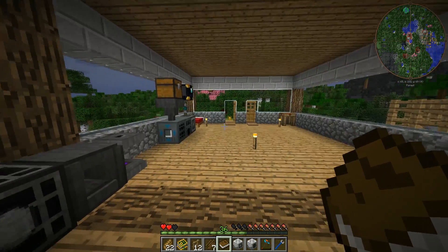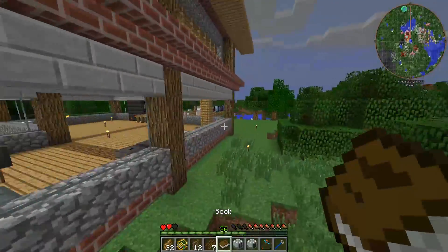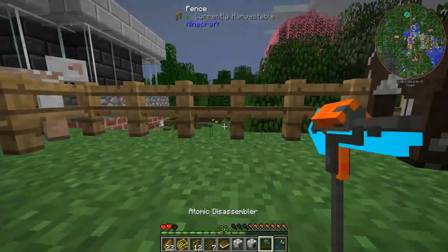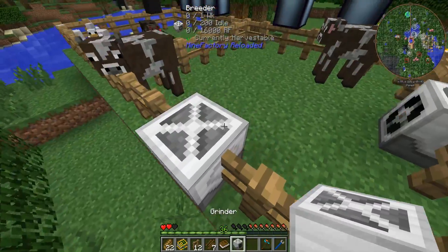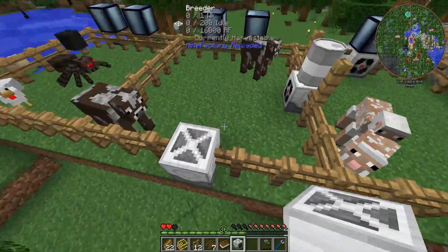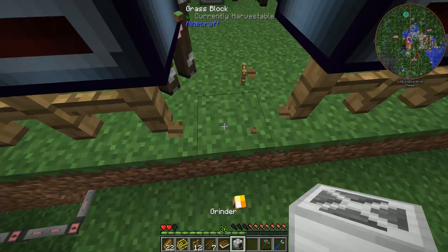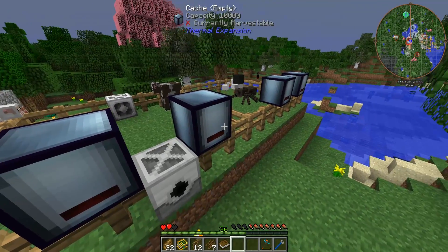Much like the other Mine Factory Reloaded machines, we're going to put one of these on either side of the farm — they work in a 5x5 area by default. I put the breeder on this side because I plan to have my wheat field here pumping wheat into it. On this other side we'll have the grinder, which will kill the cows and output everything into the two caches up here — one for leather and one for beef.